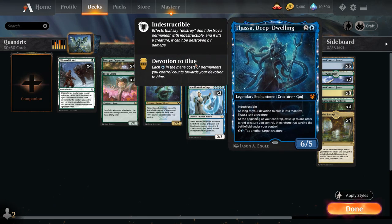Three copies of Thassa Deep Dwelling, which is very powerful in this deck. As a 6/5 legendary enchantment creature god, it's indestructible, but only becomes a creature as long as our devotion to blue is at least five. At the beginning of our end step, exile up to one target creature we control and return it to the battlefield right away — great for re-enabling enter-the-battlefield abilities. And for three and a blue we can tap another target creature, giving us a bit more interaction.